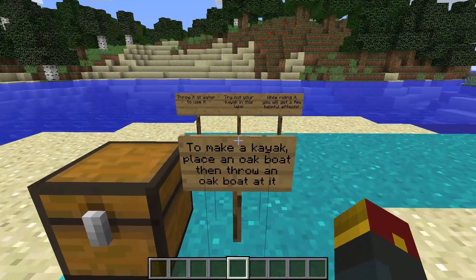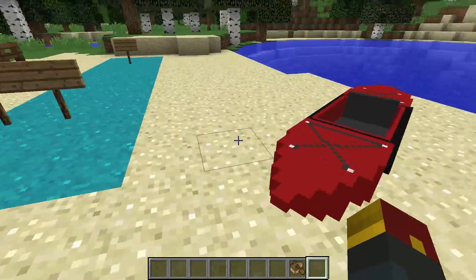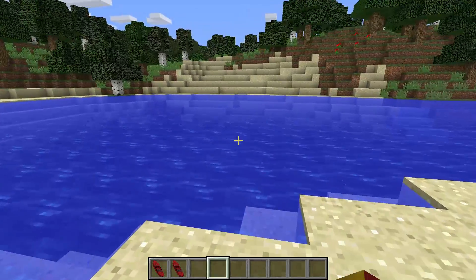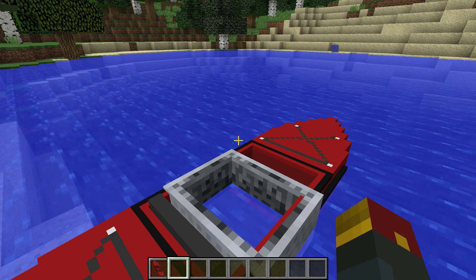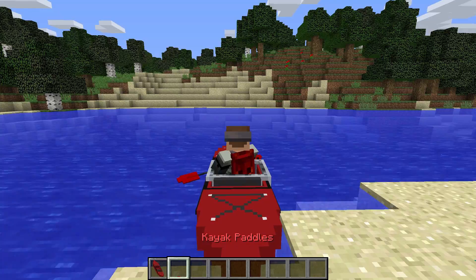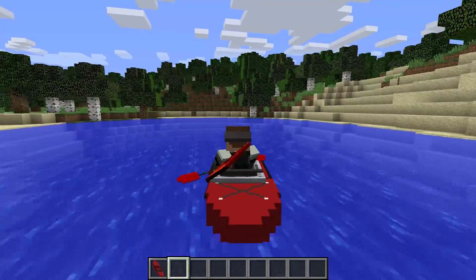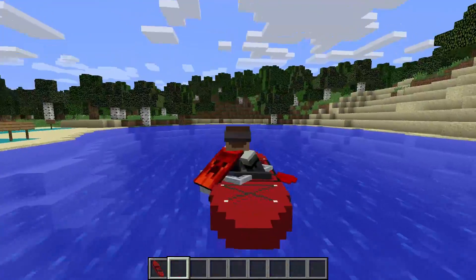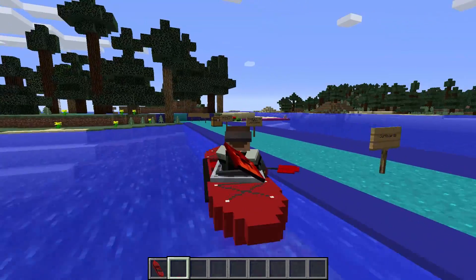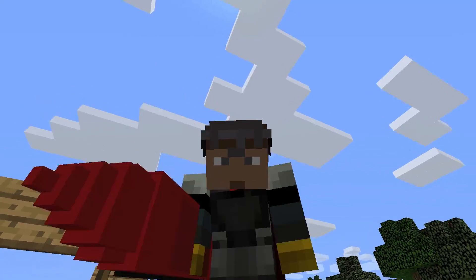Up next we've got kayaks. To make a kayak, place an oak boat and then throw an oak boat on top. You only need two boats — they only come in red, deal with it. To use them, drop them on top of water and get on in. It's actually a minecart with some models. To drive, right-click and it moves — the faster you right-click, the faster it goes. You heal yourself, get some strength, and don't need food. It's amazing.